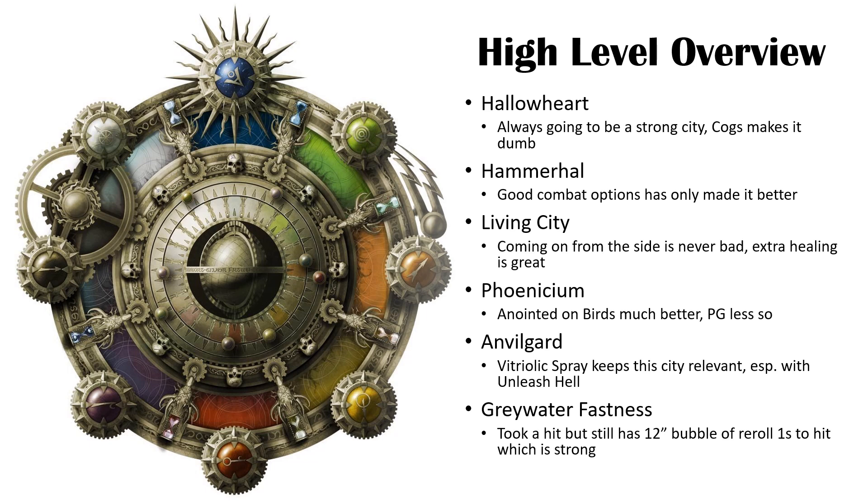Anvilguard is an interesting city. Vitriolic Spray definitely keeps the city relevant. When you can shoot something with 30 Dark Shards and then if they charge you, unleash Hell with 30 Dark Shards, you're always going to be in a strong position. So Anvilguard is still in a good spot. Unfortunately, Greywater Fastness has taken a bit of a hit over a number of elements. It still has a bubble of re-roll ones to hit, and having access to that is a boon since a lot of re-roll anything to hit has been taken away.